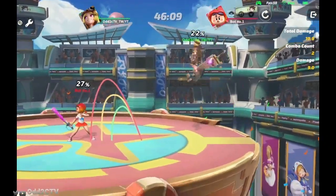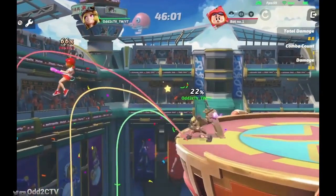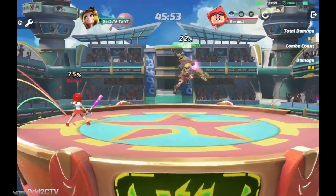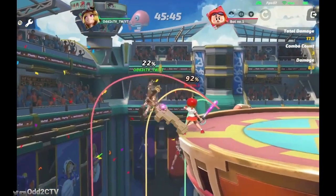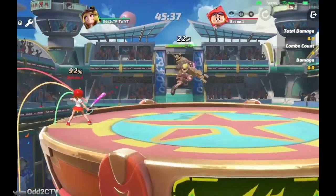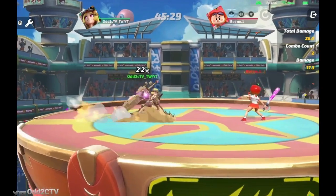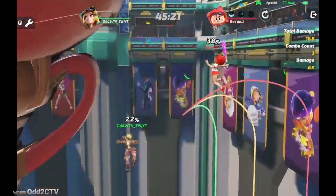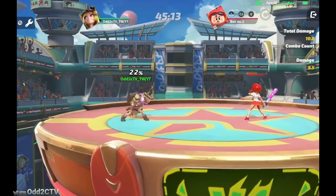Being able to jump and call out meteor gives you the coverage you need when going in. You can also call out meteor, jump back, and then jump forward to read your opponent's response — if they run under meteor they still have to deal with the aerial you throw next. You can even empty land after calling out meteor. Calling out meteor while opponents are off stage is also very good — it knocks them into a bad position and gives you that edge-guard setup Gwen really likes.